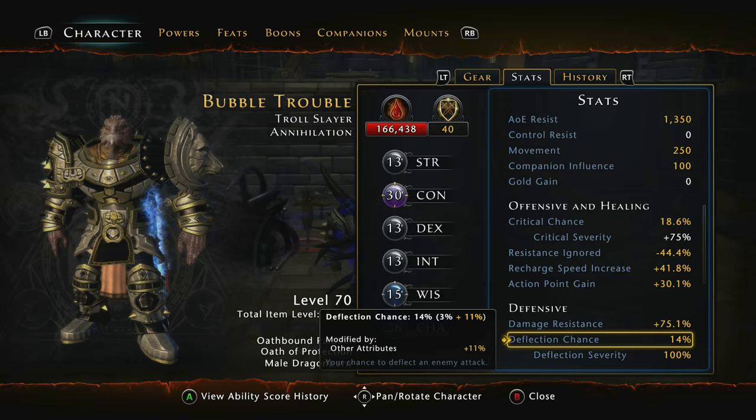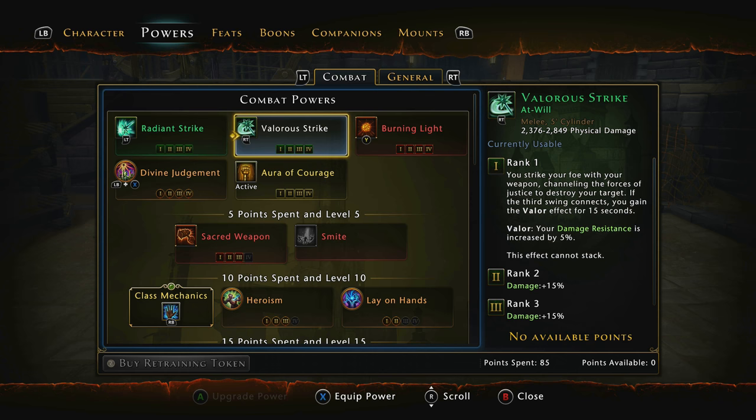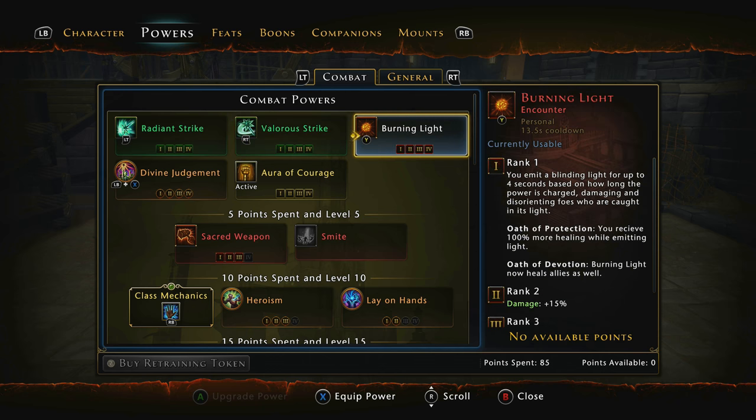Now we look at the powers. We're going to be running Radiant Strike, which increases your armor pen and damage increase, working brilliantly with the encounter powers. Then Valorous Strike, which increases your damage resistance by 5% — brilliant, you've got to have it. For soloing and mob clearing, Burning Light is a great one to have. In the lower-ended dungeons, once you get a high enough item level, use Burning Light in the Templar Spider and things like that — you'll be able to push right through.